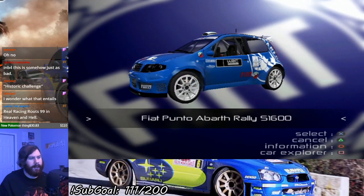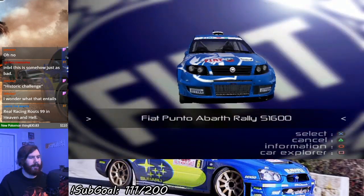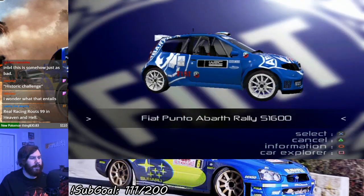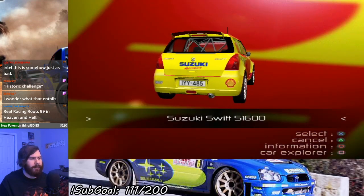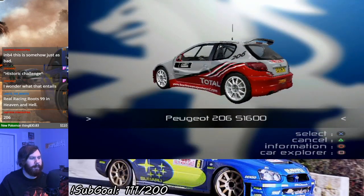Here's where we get to choose a car. Not using the Fiat because I already did the 1600 championship with the Fiat. I've got five cars to choose from. I'm going to try to use all these remaining five cars. Start with the Peugeot 206.